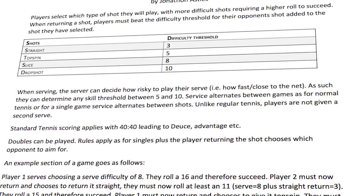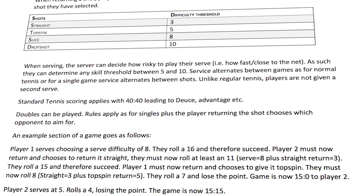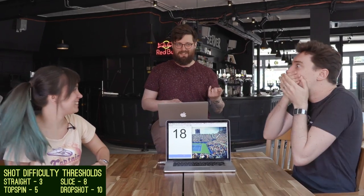Players effectively have four options for shots. They select which type of shot they will play, with more difficult shots requiring a higher roll to succeed. The four shots are: straight, which has a difficulty threshold of three; top spin, which is five; slice, which is eight; and a drop shot is ten.